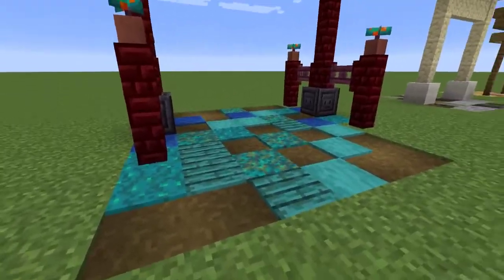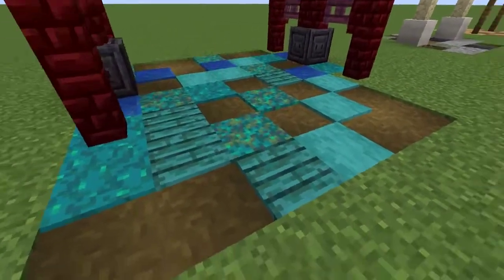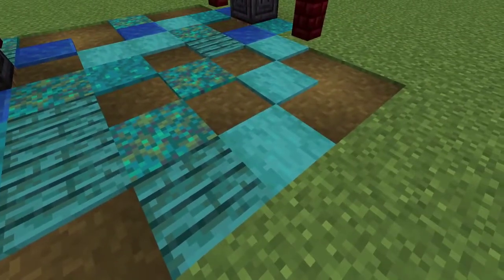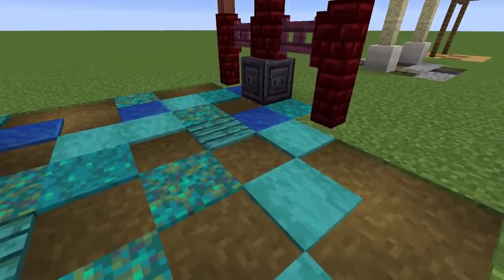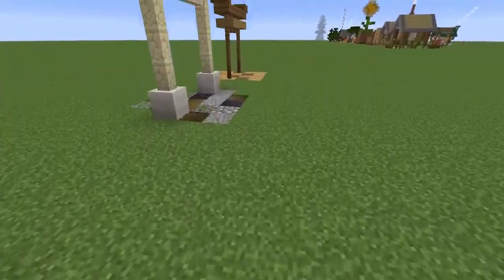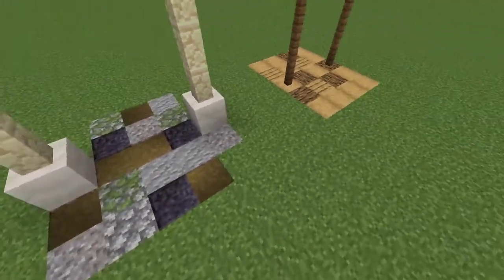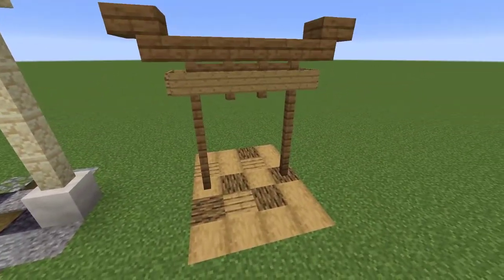Feel free to use whatever ground base you like — I just filled mine in with some blocks I thought looked good with this particular build. In this case, we used some planks, some stripped warped wood, some lapis, some mycelium, and we've done something similar with the other ones as well, with some random bricks and blocks, and then wood around the wooden base.